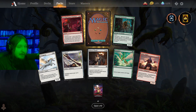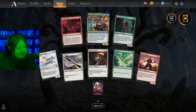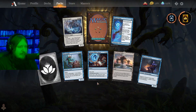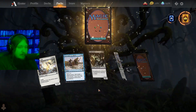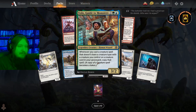Tasha's Hideous Laughter - that's a great mill card being played in Modern. Modern mill is actually good because of that card. Volo - I haven't seen that too much, it's probably good in Brawl or Commander. There's a rare wildcard - that is greatly appreciated, always love a rare wildcard.